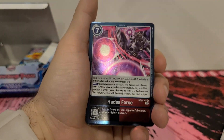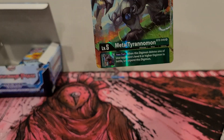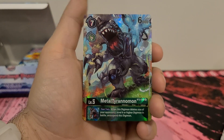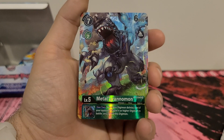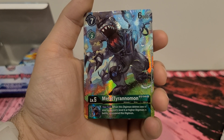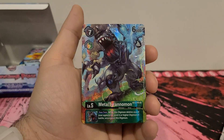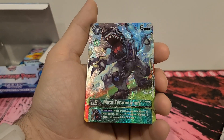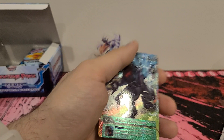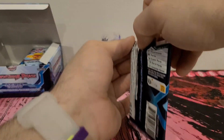This one is a rare, so I'm fine with pulling it. And then we got — ooh! This is another campaign card, I think. It says BT2, so I have to imagine this is another campaign card. 7 play cost, 2 digivolution cost, 6,000 DP. No active effect. Inherited effect: your turn, when this Digimon deletes one of your opponent's level 6 or higher Digimon in battle, unsuspend this Digimon. Not as good as the Metal Terranimon we saw in this set, but I'm loving that artwork — it's got those brush stroke backgrounds going in all different directions. Definitely like it, and it's also rare, so that's good.